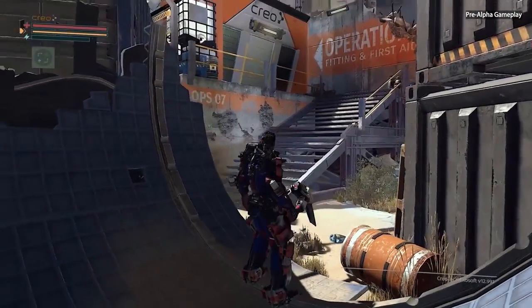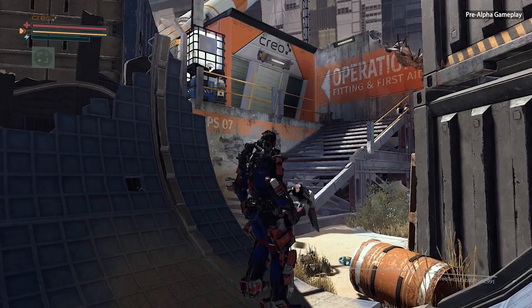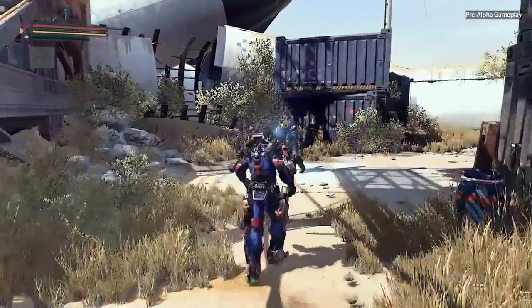Okay, so this is an operation center. It functions a bit like a hub for us. You can do some crafting here, you can use your tech scrap to level up your exo-rig, but we're not going to do that yet. We're going to head right into the action.